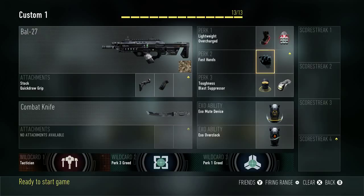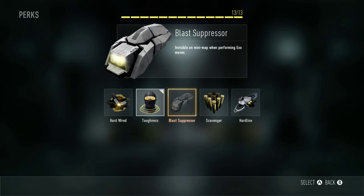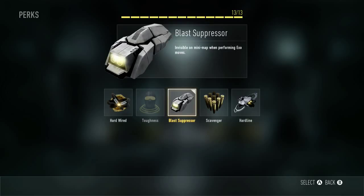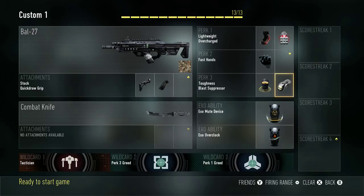Fast hands so I can put it on faster, take it off faster, switch weapons, and use my knife to run. Toughness for less flinch. Blast suppressors are kind of needed because you're invisible on the mini-map — when you shoot it doesn't give you that little red signal on the mini-map, so they don't know where you are. My wild cards are tactician, perk 3, and perk 1.